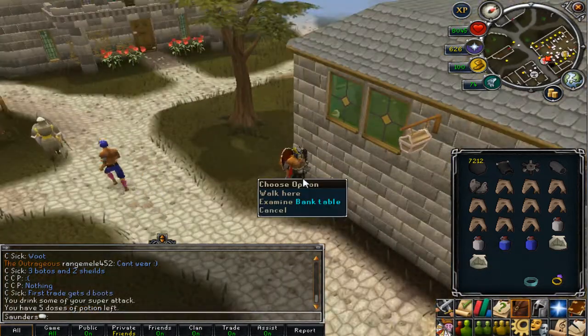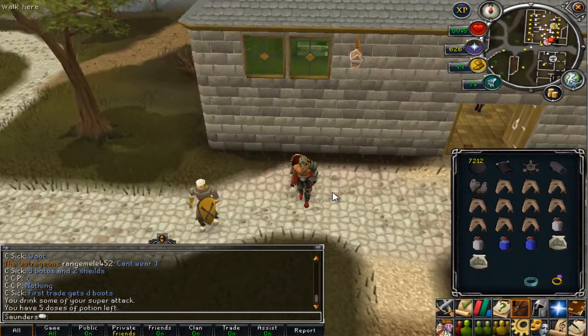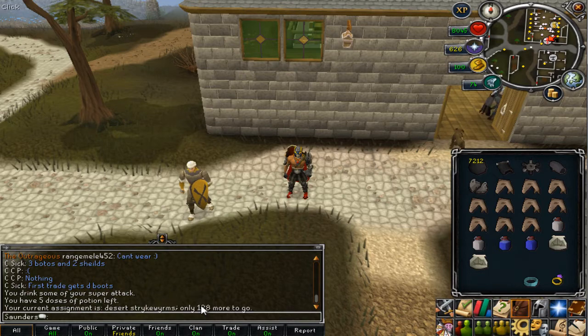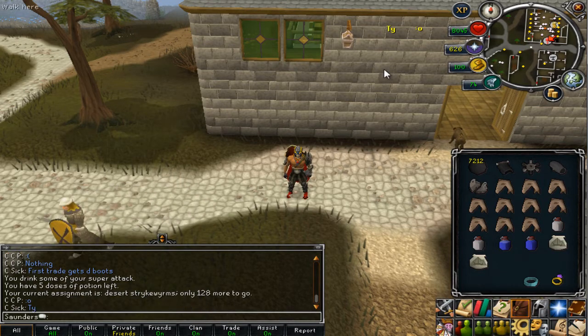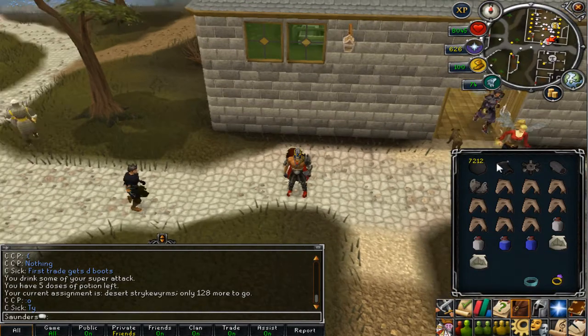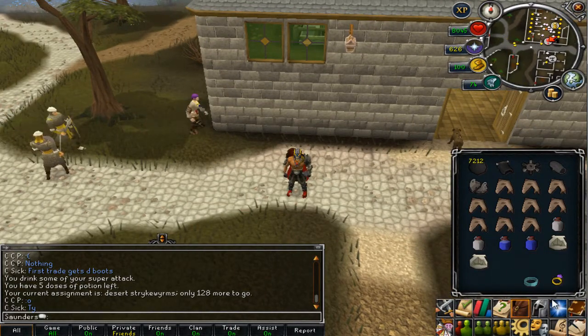What is up my little pixel lovers. This guide is for Desert Strykewyrms slayer task in EOC. I've got 128 in this guide — I'll show you the best setup, what you want to bring, and how to kill them.